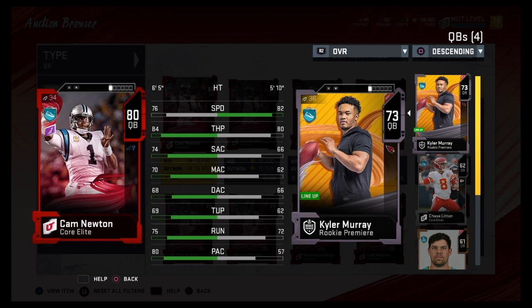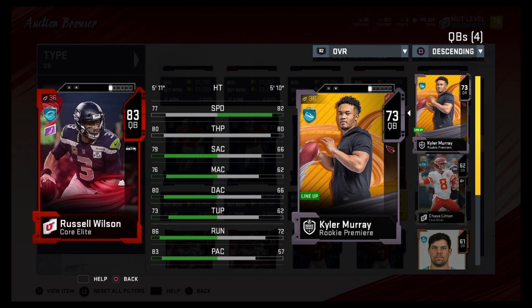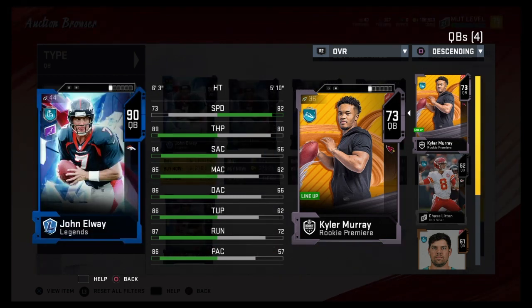Anyways guys, that's gonna wrap this up. An overall grade on this particular Kyler Murray, the 73 overall rookie version - C plus. C plus is the best way to go, because I feel like if you play five clutch games in a row, he'll most likely be the reason that you lose at least three of them. That's something I can firmly say, which is why I'll immediately be upgrading to a better quarterback who is a bit more trustworthy.